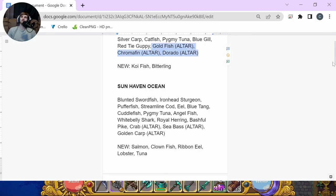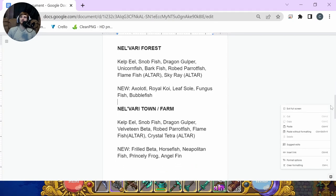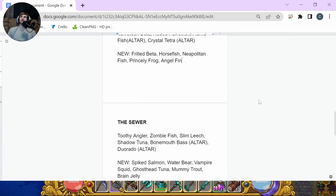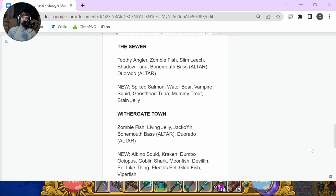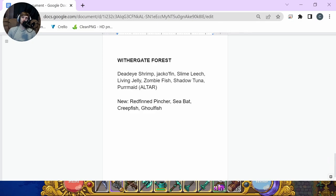I'm also going to make a Dyna's Fishing Altar video covering just the altar fish to help anyone out with the altars. Moving on, the next sections on the list are: Wilderness East, Forest West, then Nelvari Forest, Nelvari Town and Farm, the Sewer, Withergate Town, and finally Withergate Forest.